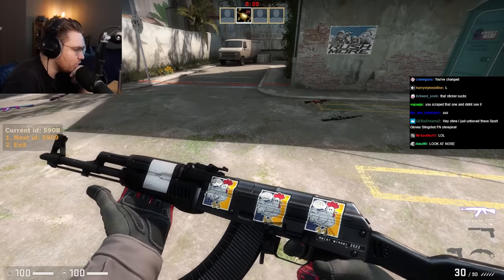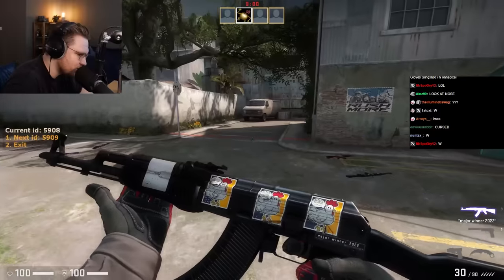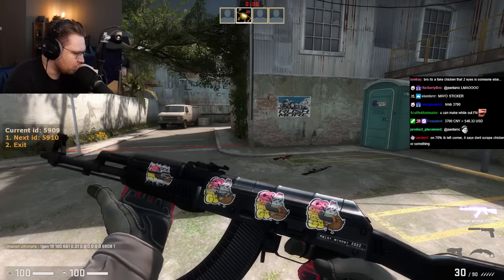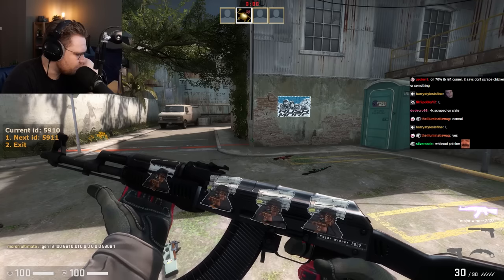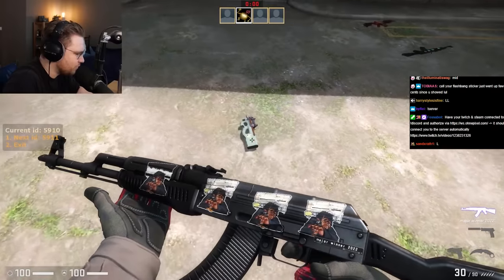Oh wow, what is that? It just turns into a white box and says 'You Lose.' Next up, normal scrape. Next up, we have the trade up contract one — and the trade up fades away.